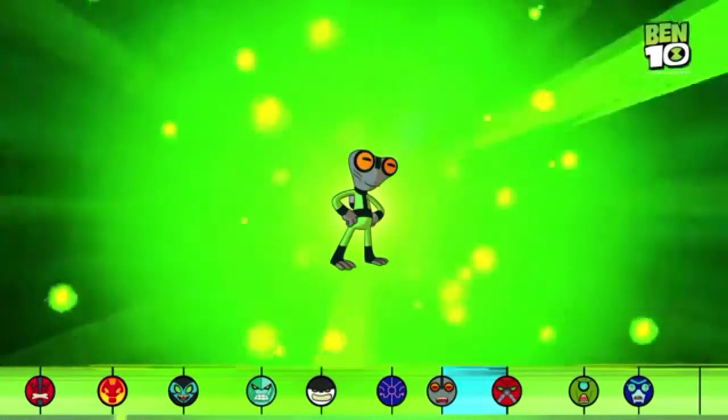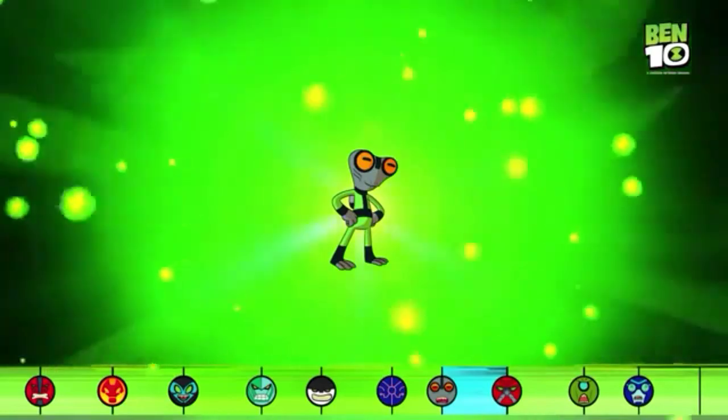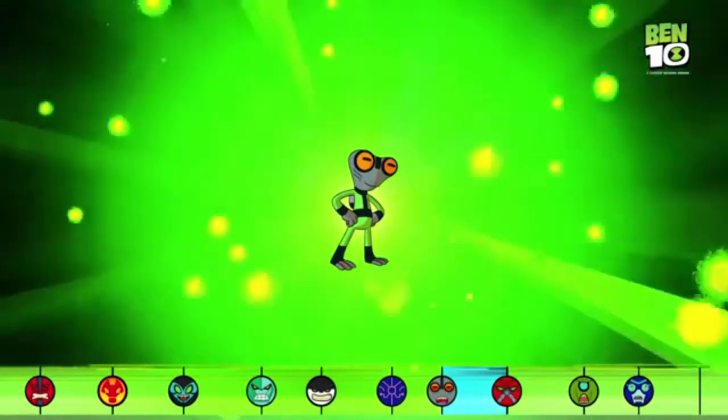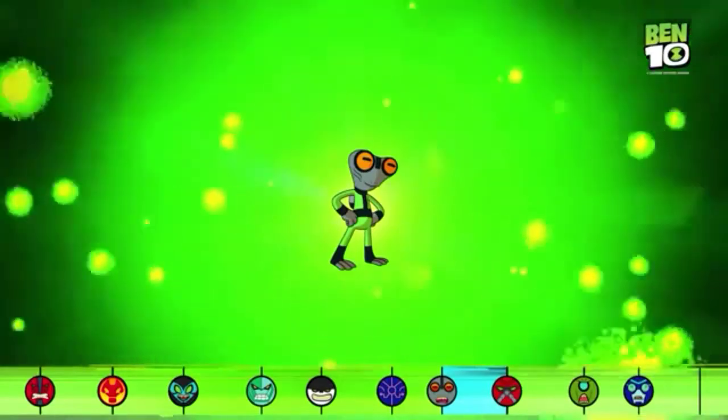Gray Matter has sharp teeth to attack his enemies, and with his small size he can fit just about anywhere. Gray Matter proves sometimes brains are better than brawn.